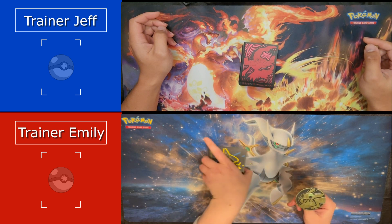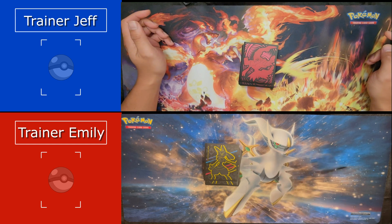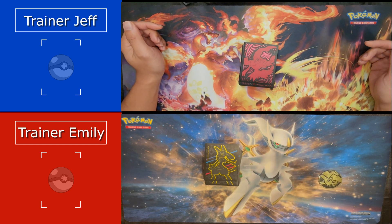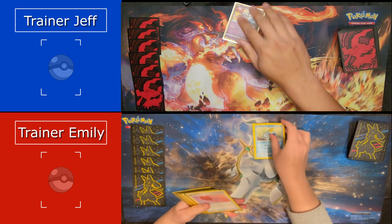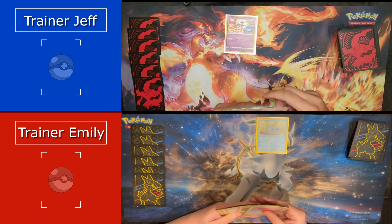We are going to flip to see who goes first. Jeffrey, what do you pick? Tails never fails. And it's heads. I will go first. I'm mulliganing. I've got Sobble. I have a Deoxys.